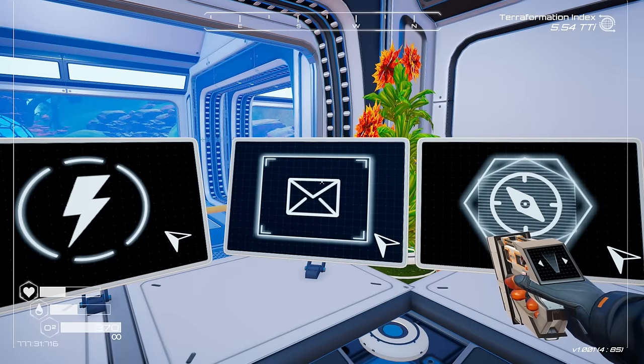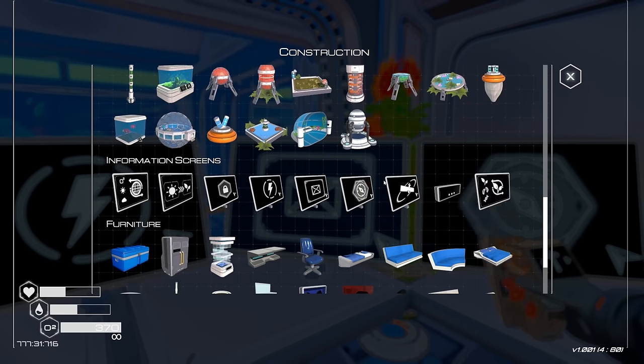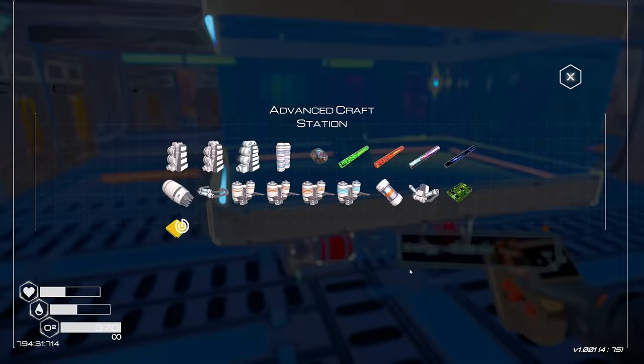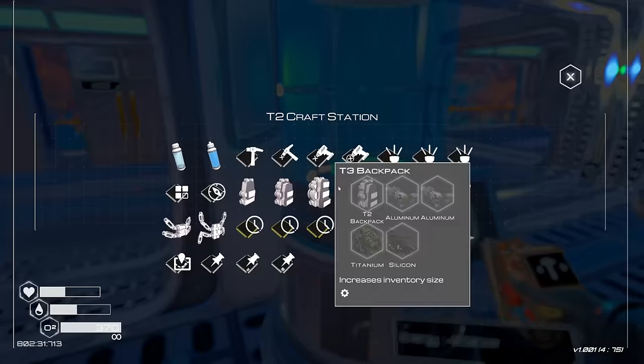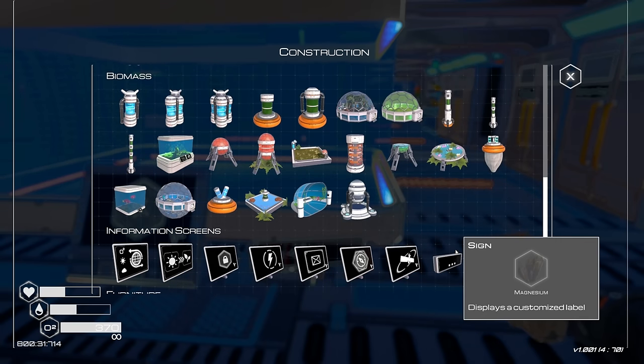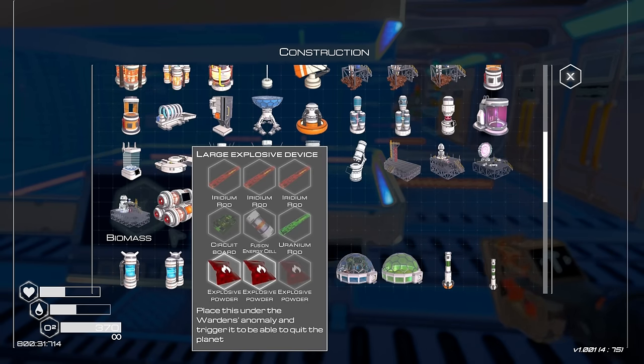What I got was the ability to make explosives. It was in the message — right here: 'Large Explosive Device.' So that's where that recipe came from. 'Place this under the warden's anomaly and trigger it to be able to quit the planet.' So I guess let's check that out.